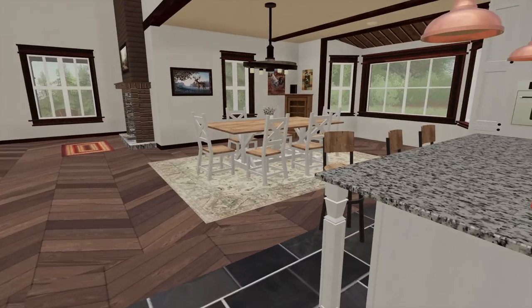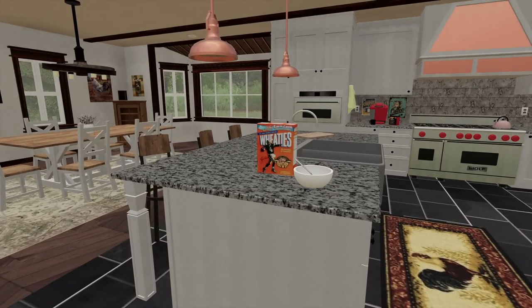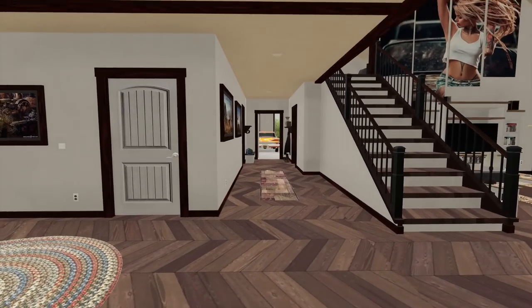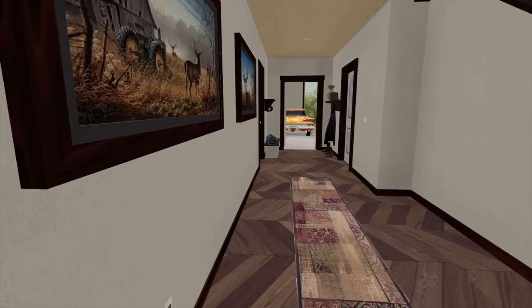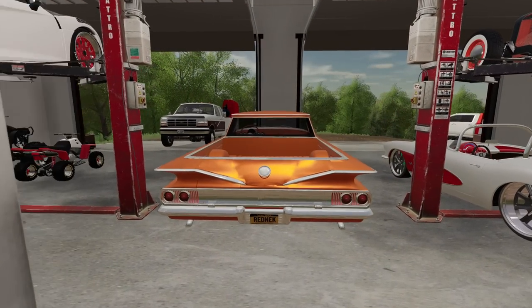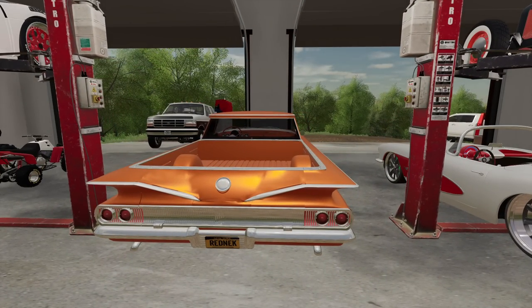We got this beautiful house here. One of the best things about being filthy rich — one, you can have a nice house. Two, whatever you want to drive, it's pretty much up to your opinion.